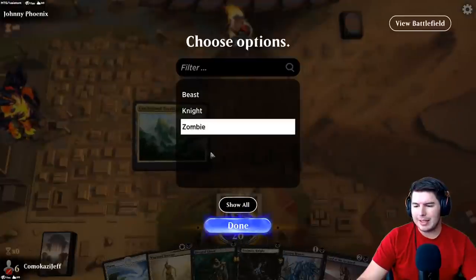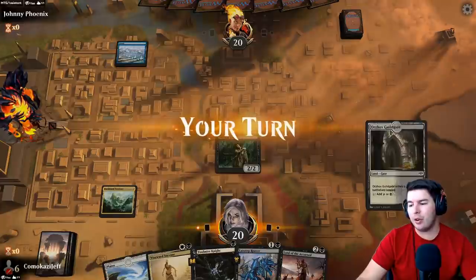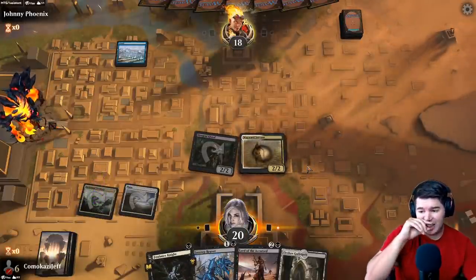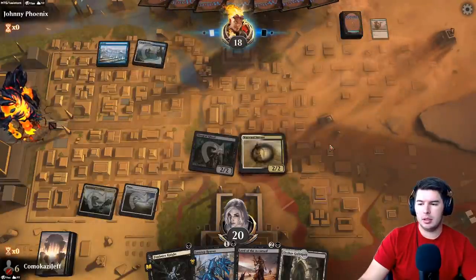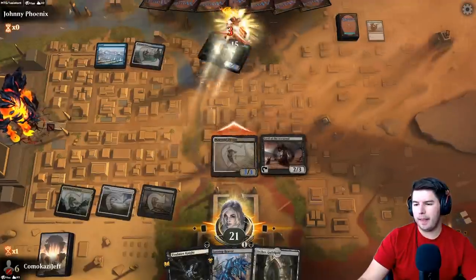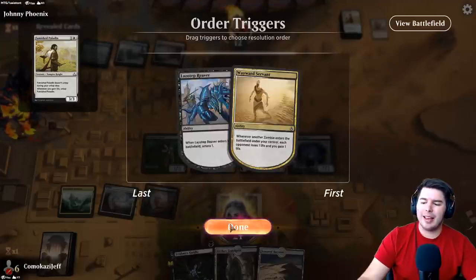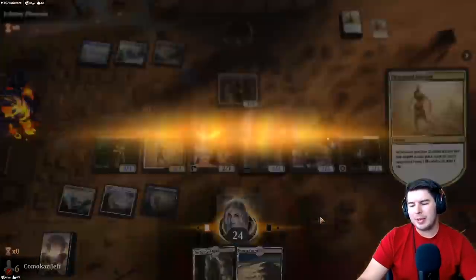Game one, against Johnny Phoenix — we'll definitely keep this hand. It's a little annoying having a Plains because we can't use our black spells like Profane Insight or Heartless Act. The goal is always to get Wayward Servant out as quick as possible and start dealing lots of damage. Opponent scoops — we just went a little too wide. That was the infinite combo deck with Famished Paladin.